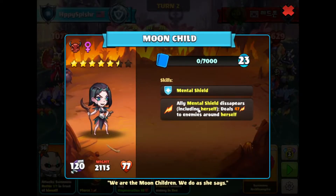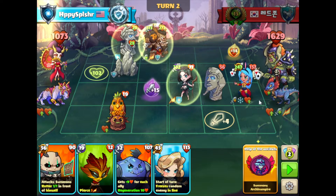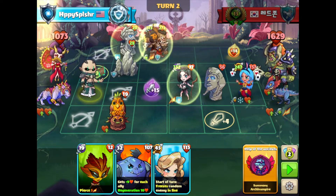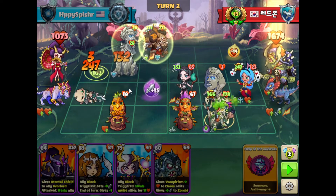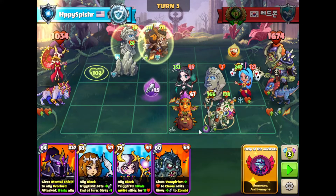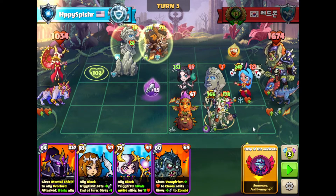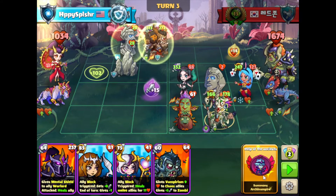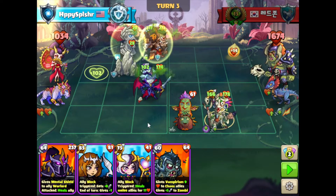This melee hero has mental shield and deals damage whenever the mental shields disappear. Going to summon this ranged hero on C1 to block — you can see the negative attack, with a summon in front for a little protection. I'm going to go with our vampire, and then do the destruction skill to get rid of these. We can also give an attack boost over to our hero, so that's okay.